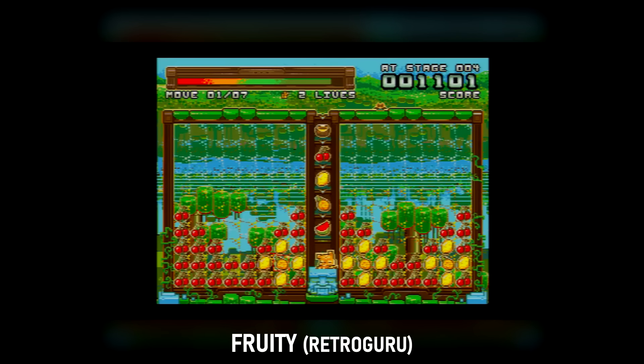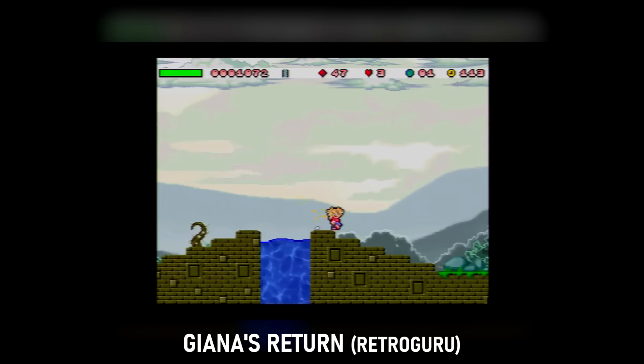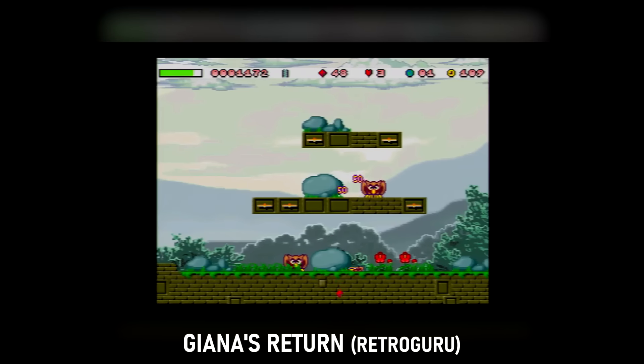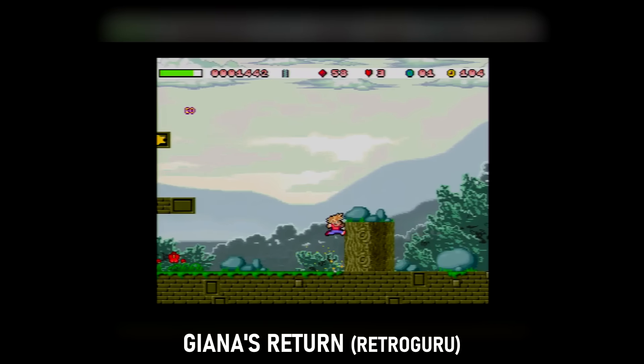Fruity: replicate what you see on the right screen by exploding fruits in the correct pattern, something like that anyway. Honestly I didn't see much appeal from this one. Gianna's Return: a new adventure into the infamous world of Gianna, a character originally designed for a Mario clone on the Commodore 64. If you like the other Gianna games, you'll like this — it's highly familiar to the source material.